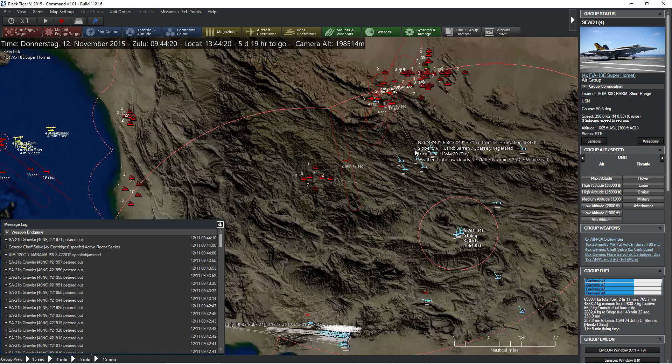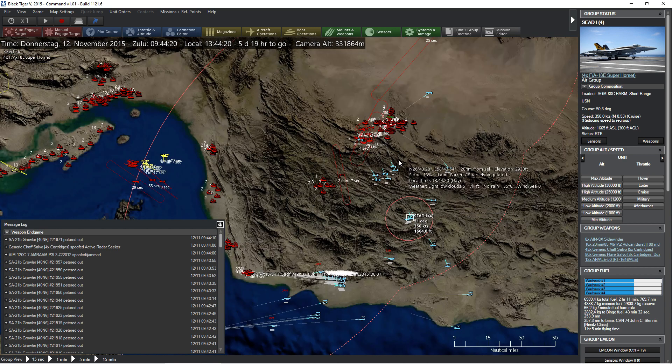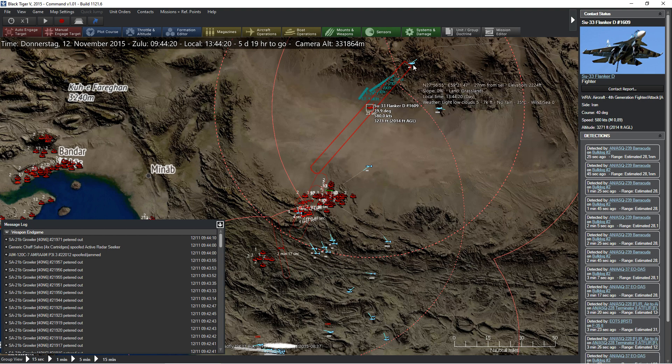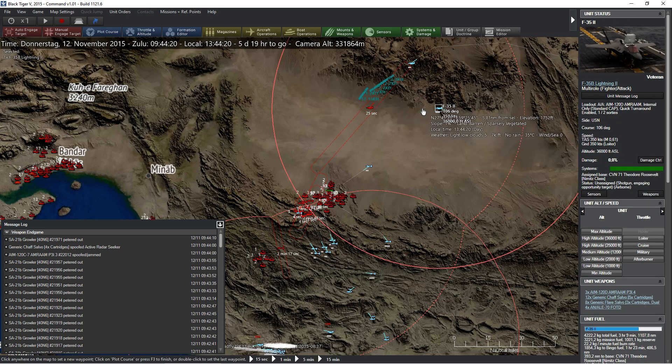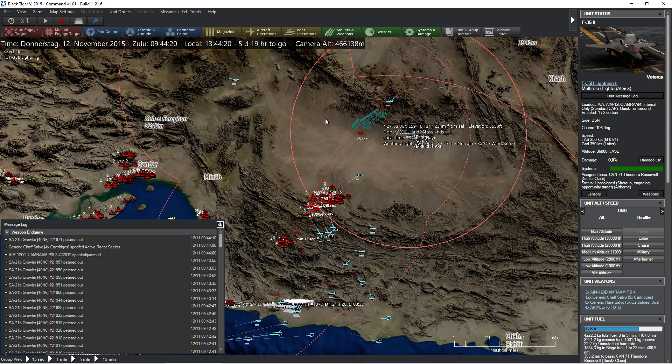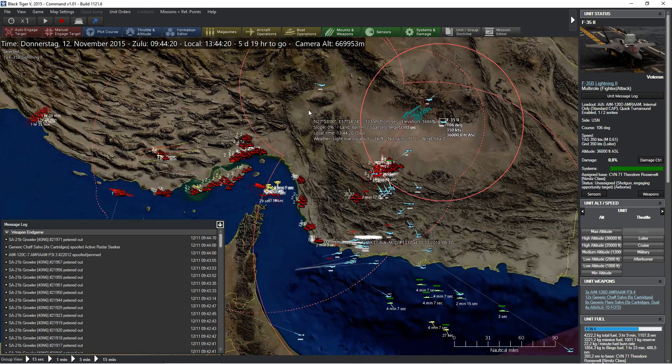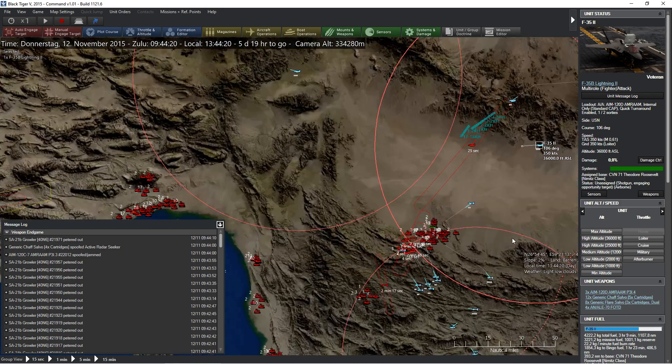I think just wreaking havoc there is good enough. What's going on over here? Is that SU-33 really going to come up after our aircraft? I really don't know, but it does have high speed so that is something to be mindful about. Let's see whether this F-35 can help out and protect us — we're not seeing any other air contacts, so that is perfectly fine.